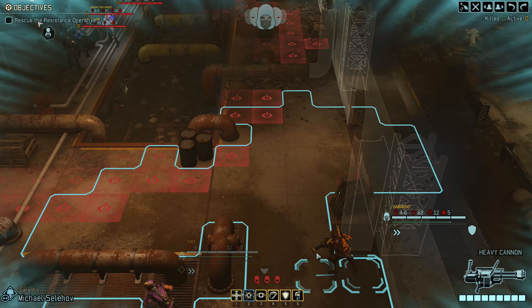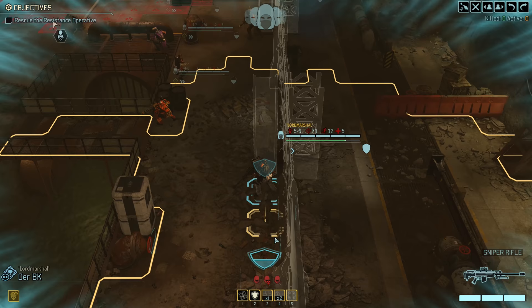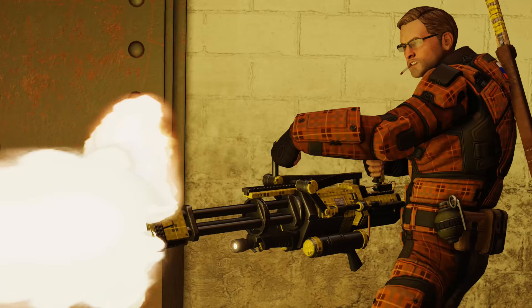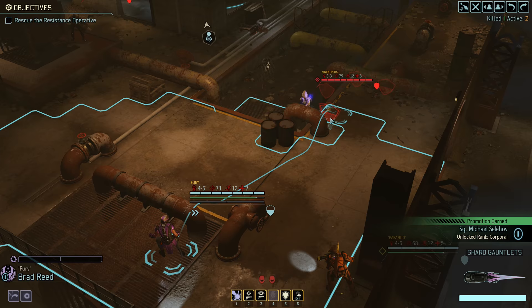And if we are going to use suppression, we need to use it with Antonio because he's the one with Lockdown. Let's use holo target on the stun lancer — I really want to take him out because he can potentially charge us and incapacitate someone. We'll open with Michael at 88%. There's a pretty good chance he'll just kill the stun lancer — nice one! We got him, and that's a promotion for Michael. He is now a corporal.